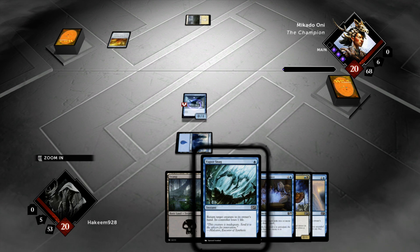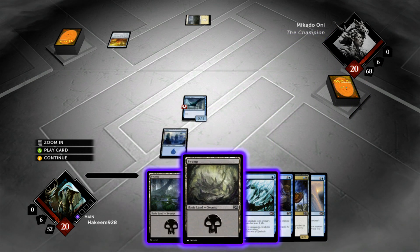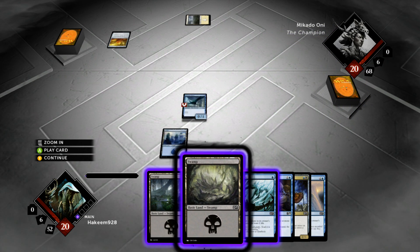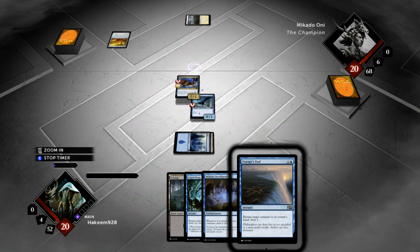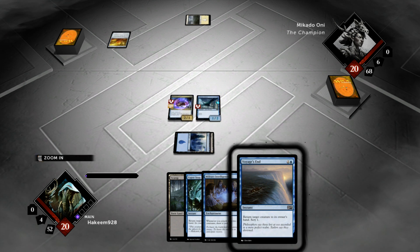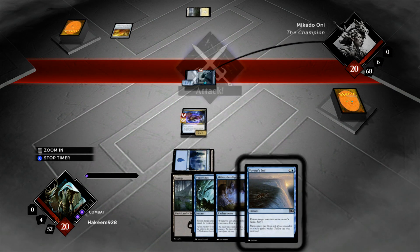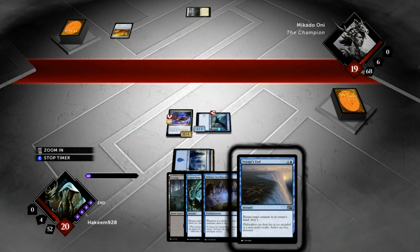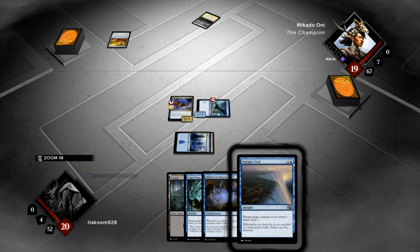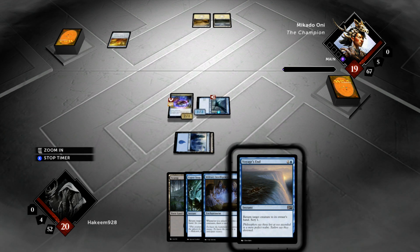I have no idea if I'm even saying that name correctly, but he could be on the life gain game plan — the whole black-white thing. So we're just going to drop the Strix into play, evolve the Raptor up to a 1-2, swing for 1, and then next turn it's very likely we just drop the Military Intelligence and start drawing bucketfuls of cards with our 2 flyers, depending on whether our opponent has removal. We'll get in for 1 and pass it back to Mikado and see if he's on the mono-white plan or if he's got a Swamp, which is generally expected from life gain decks.